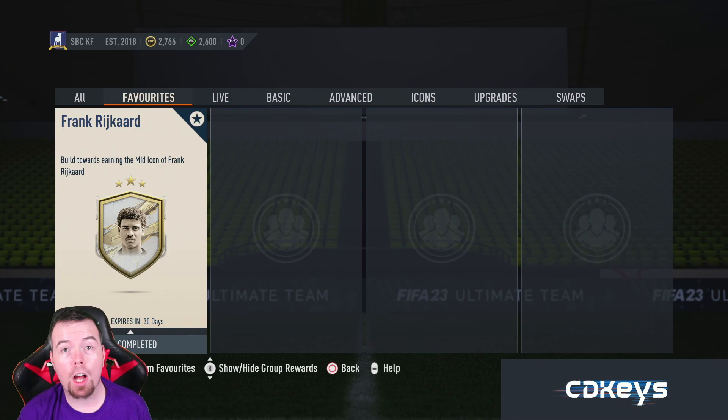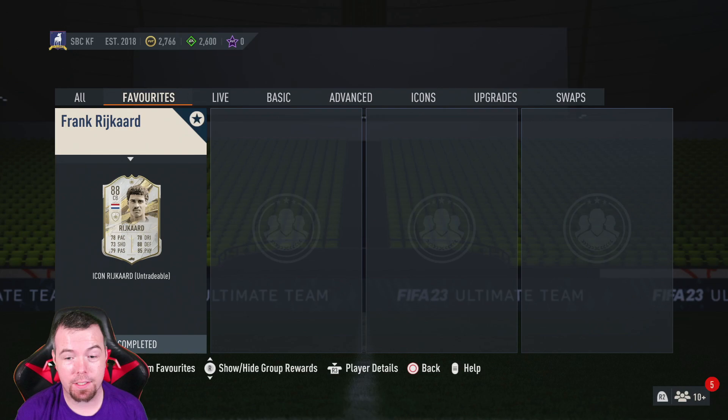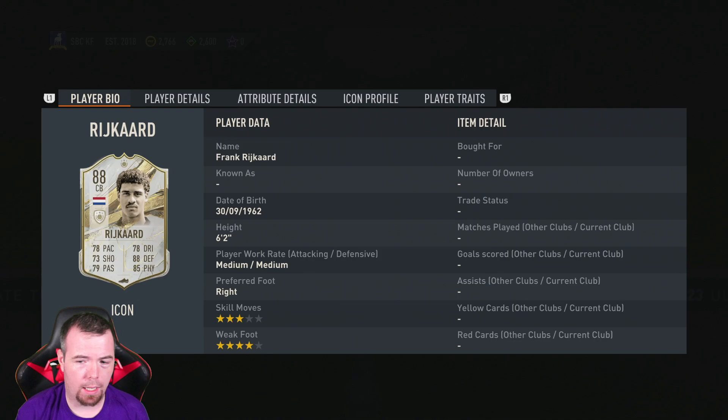...to another icon SBC video. Today we have the mid icon Frank de Boer card. If anybody knows, I butchered the name the first time I saw this card's SBC — but yeah, a decent looking card. Obviously it's his mid card. It's an 88-rated center back.